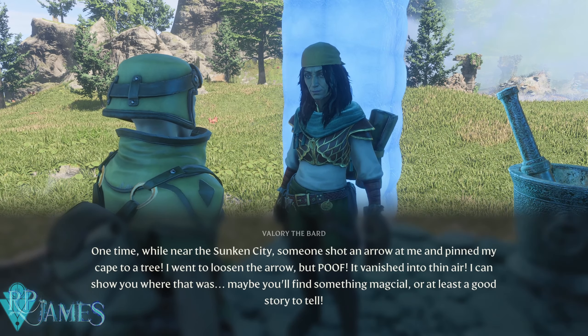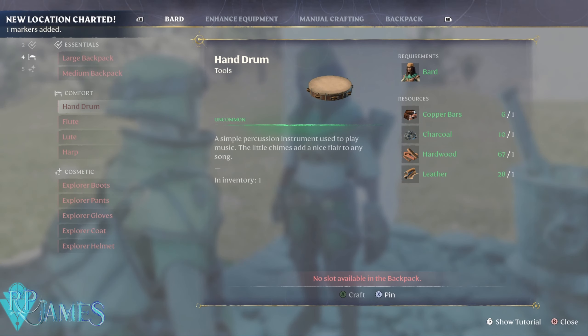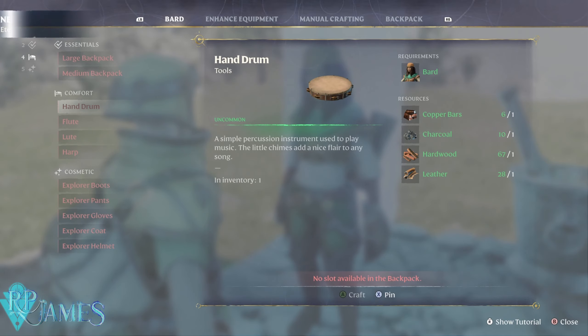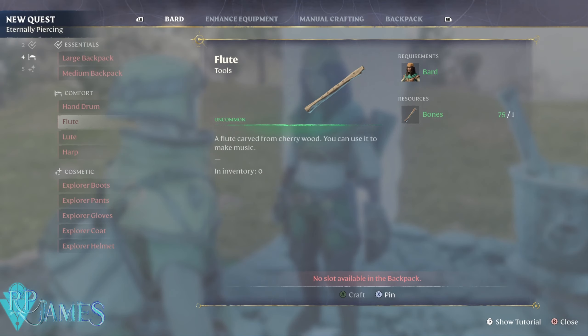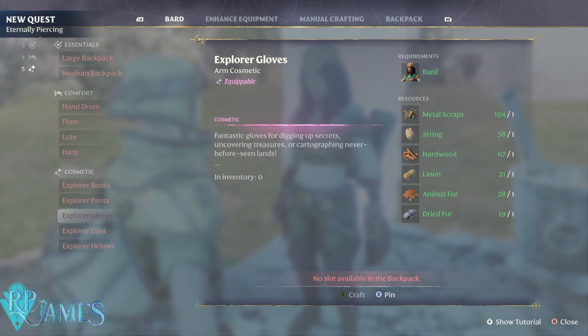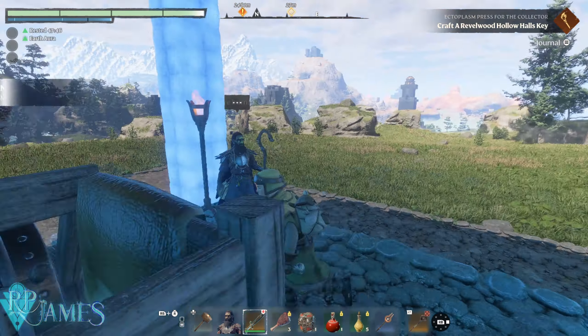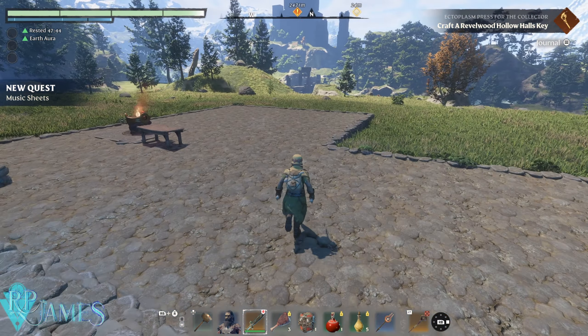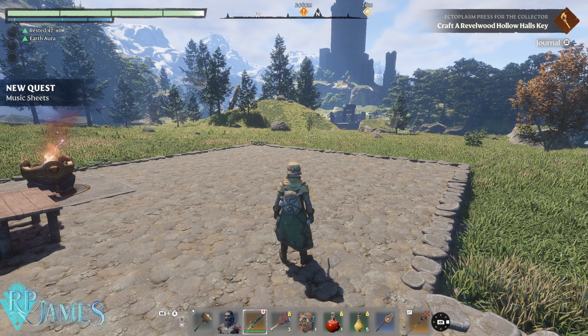There is a new quest line as well with a new NPC, the VART. You can complete the quest line to unlock new craftable things, and the VART will also give you some weapons you'll be able to use. The explorer armor set actually comes from her as well — that's worth mentioning.